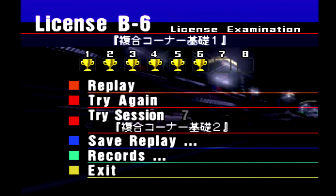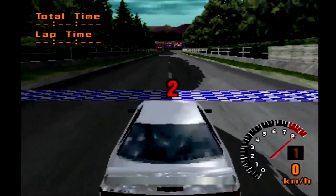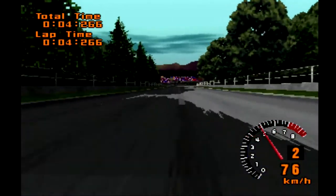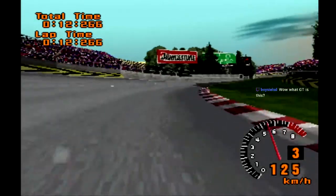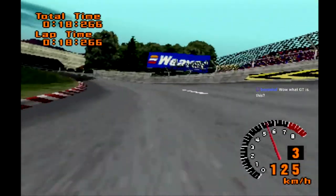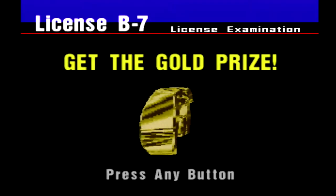Alright, exam number seven. The grass is the devil in this test because we're on attempt number five and every single time we've only been a small fraction off of gold — it's only been because of the grass. Just clip it in a little bit. This is Gran Turismo 1. There we go — we got the gold! Only took us five times.